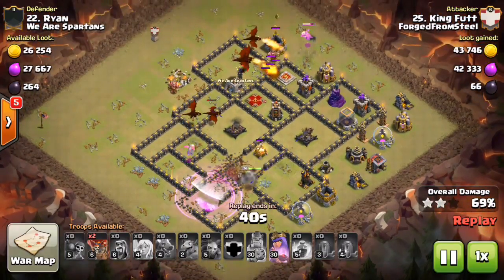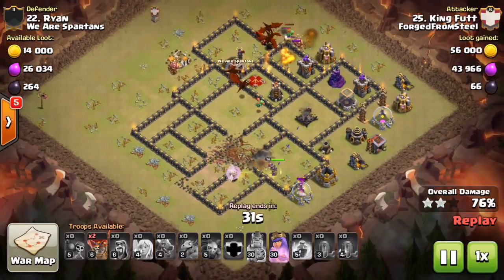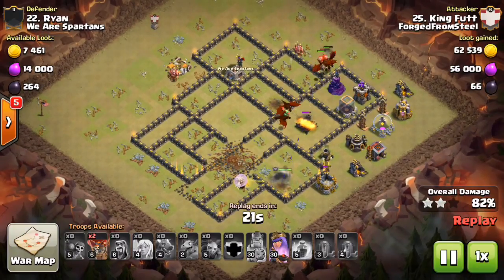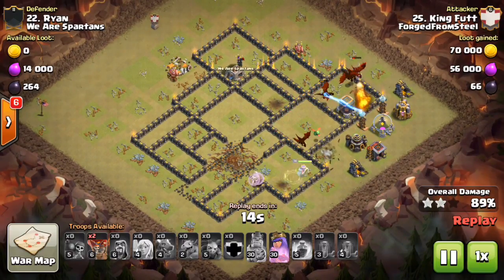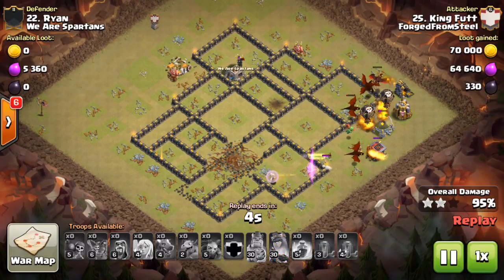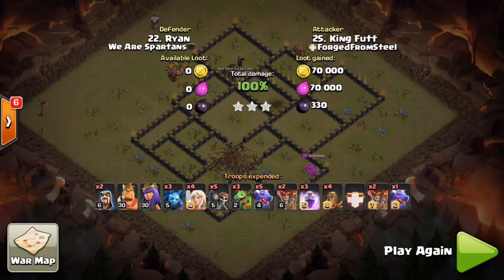Using minions and baby drags to eliminate trash on the outer ring ensures the dragons stay inside and remain overpowering. He drops a rage when the queen's health gets low — nothing fancy. He brought quad quake and three rages, no poisons. This was a fresh hit, not a cleanup attack, and he still has a couple loons in his camp. Spells and troops change slightly based on whether you need a baby drag or minions to clear trash — but you're always bringing a few rages.